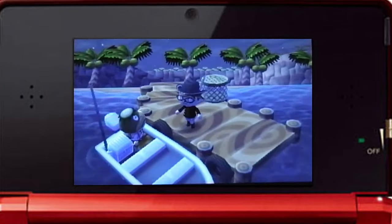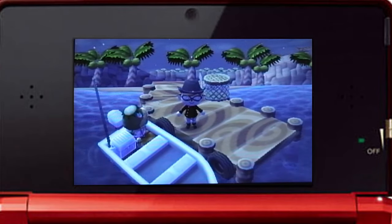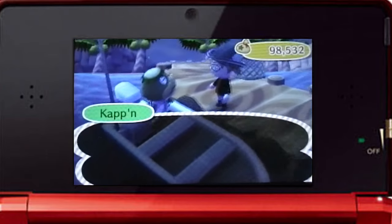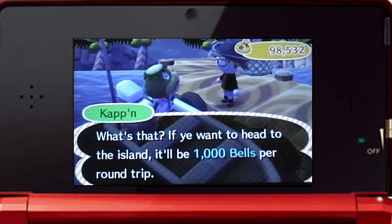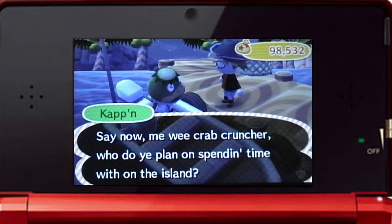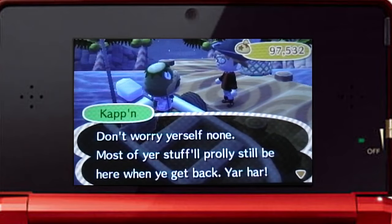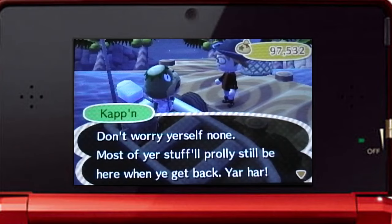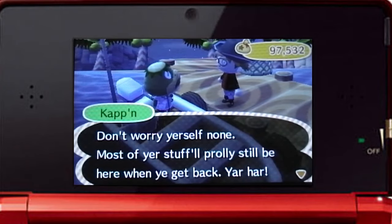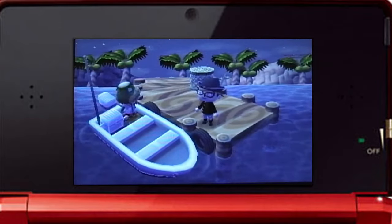Basically, the first thing you need to do is unlock the tropical island. How to do that will be in the description below. Anyway, once you've got that set, talk to old Cap in here. Make sure you have at least a thousand bells with you, and he'll take you right to the island. Make sure you do this during the night — after 7pm. That's your best chance. Alright, I'll see you there.